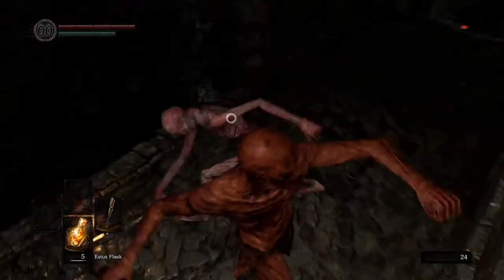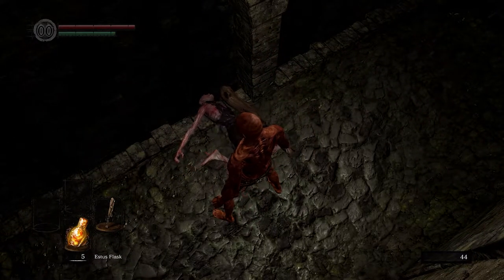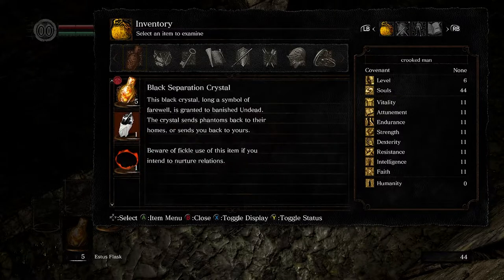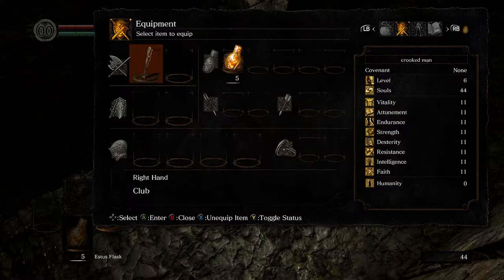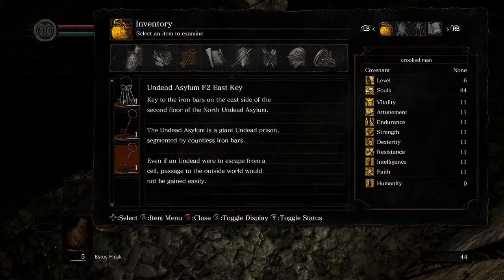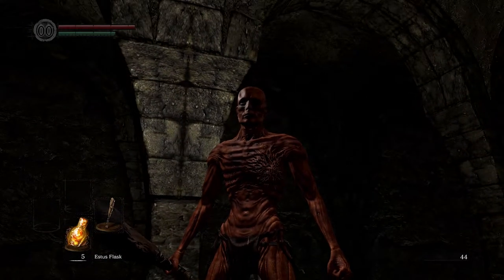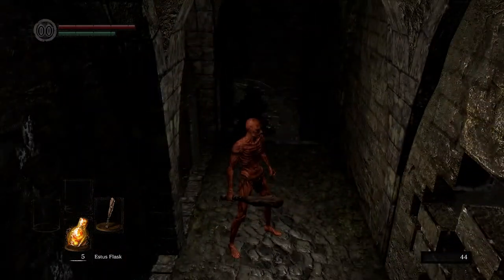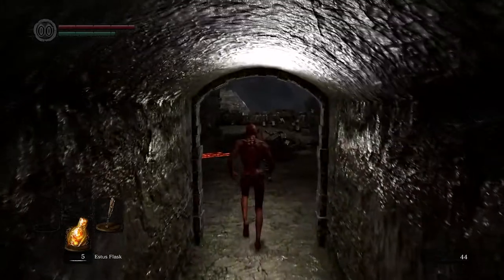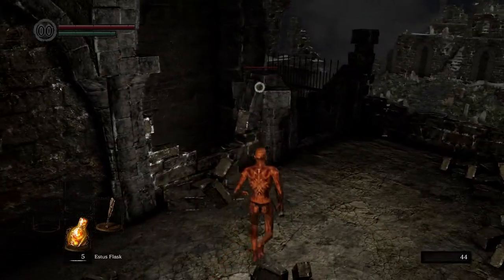It can be quite difficult for new players to get into this game, especially because a lot of the game mechanics are not explicitly stated. Like, what is a dark sign? What is a black separation crystal? You can read the item descriptions, but they don't really explain that much — you don't really know what this key does at this point in the game. And when new players go looking for help, the majority of people will just say 'get good, skill issue' — and it's not really that helpful.